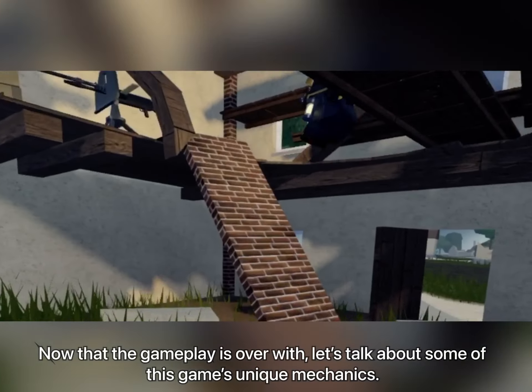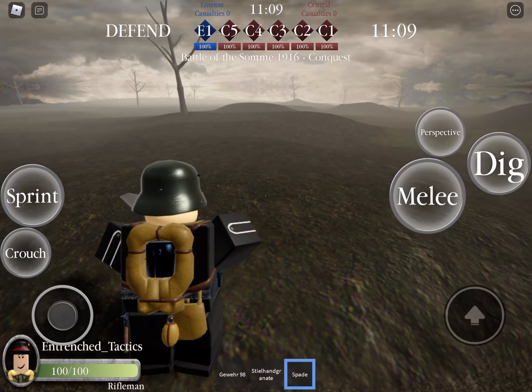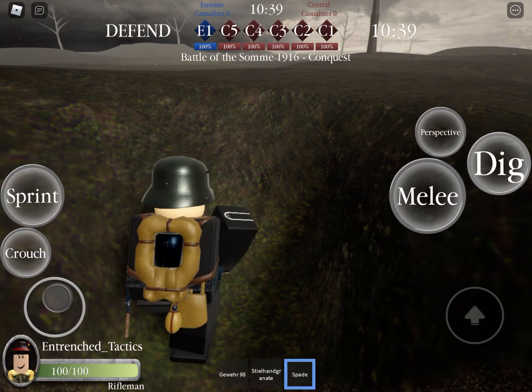Now let's talk about some of this game's unique mechanics. The first unique mechanic is the spade, which doubles as a melee weapon and is also able to manipulate terrain to create foxholes and trenches. However, only certain classes have it.